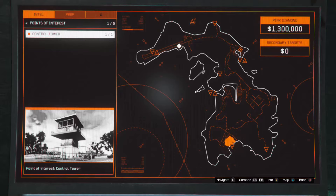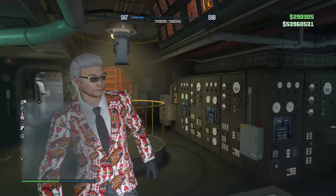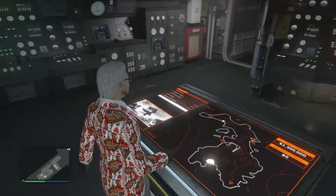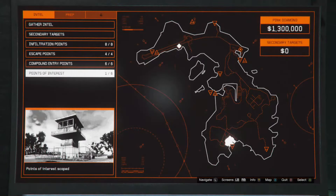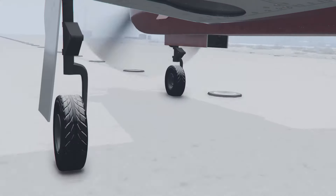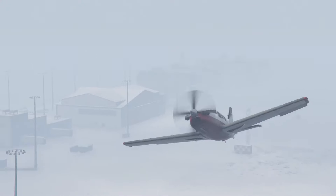The only one I have unlocked right here is the control tower, which I'm pretty sure you have to scope out the first time you go. I'll show you where all the other ones are real quick. Snow takeoff — look at the snow on those wheels. That looks good. I wish it was snowing here, though.